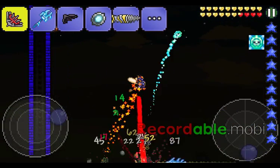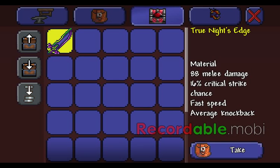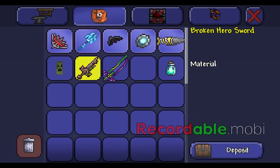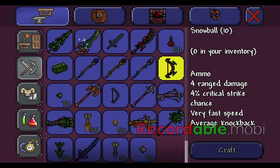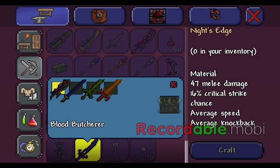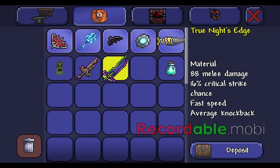Next is the True Night's Edge. This goes along with the next weapon. The reason it's on the list is because you need one of these from a rare drop during Solar Eclipses. Also, you have to craft it - it combines three weapons. Blade of Grass is fairly easy to craft in pre-hardmode, and the Muramasa you can only get from the dungeon out of gold chests. Then you need a Broken Hero Sword, which is the rare Solar Eclipse drop, to make this.